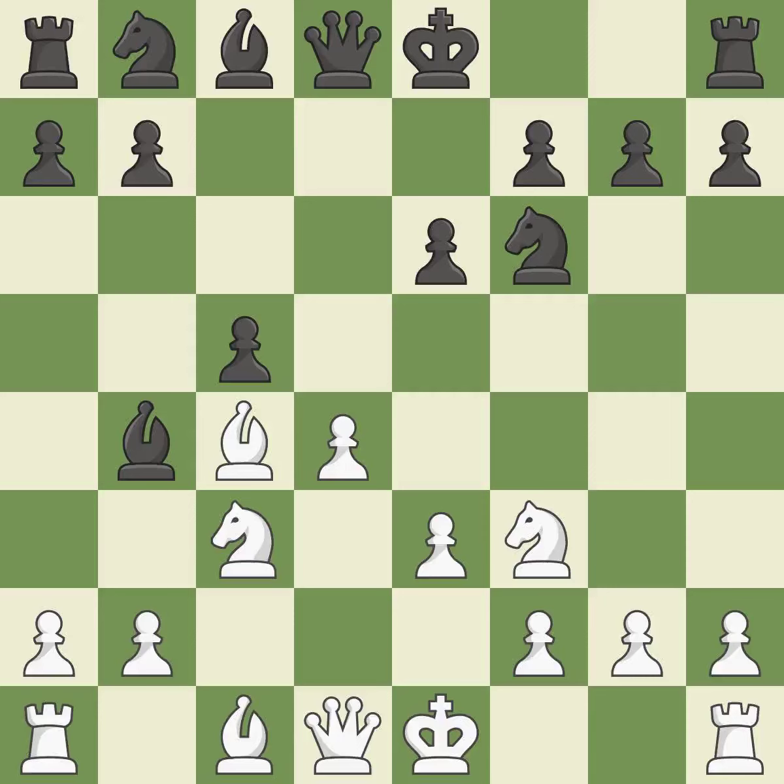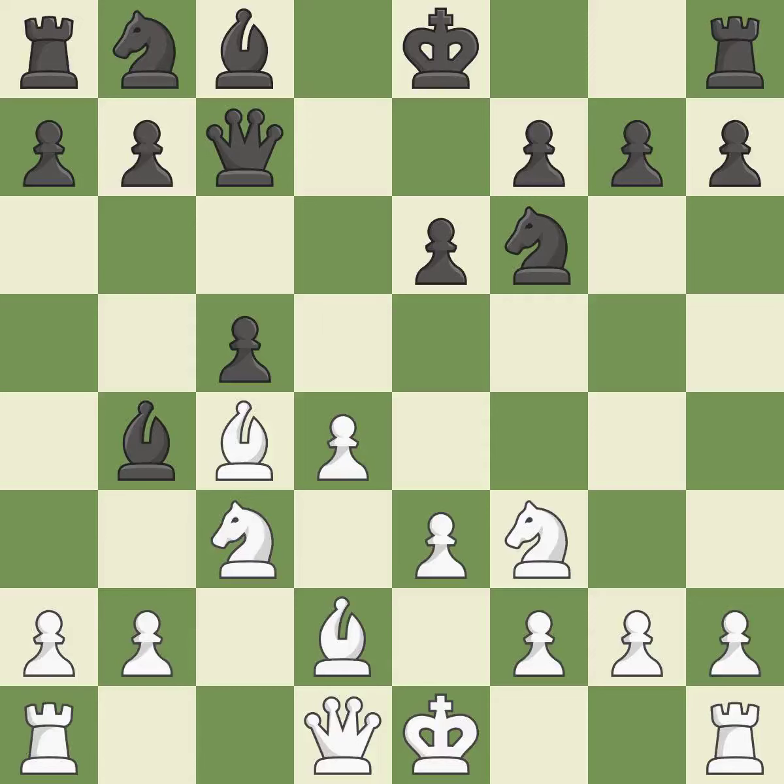It is ideal. There were worse moves, but also something much better — it is an inaccuracy. This enables the adversary to disclose a bishop attack. It is incorrect. Castling gets the king to a safer square, out of the center of the board, while also developing a rook. Castling kingside tends to be safer because the king is further from the center.